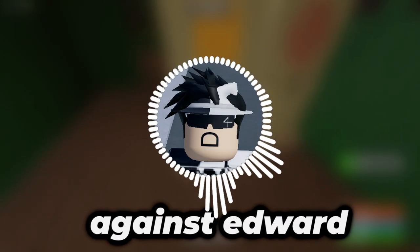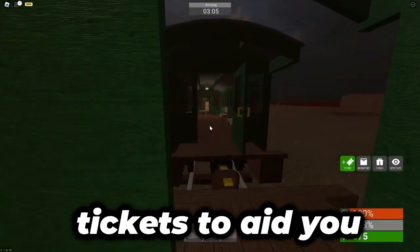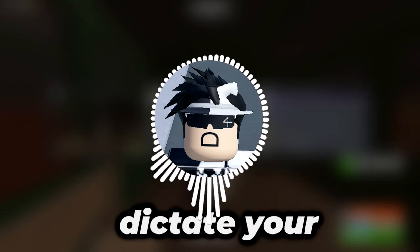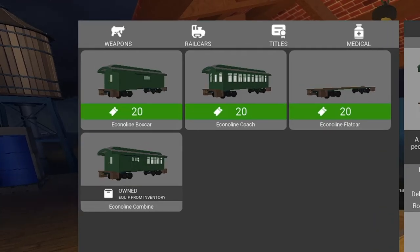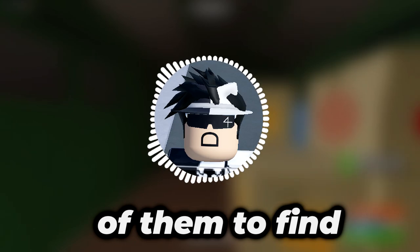Rail cars are crucial in Edward the Man-Eating Train. These rail cars provide defense against Edward and give you angles to shoot from. Certain rail cars also give you additional ammo, health, and tickets to aid you in your journey. They are basically the lifeblood of the game and would massively dictate your chances of winning rounds, whether you realize it or not. They are rail cars found in many places throughout the map, and in this video, I'm going to explore each and every single one of them to find the best ones.